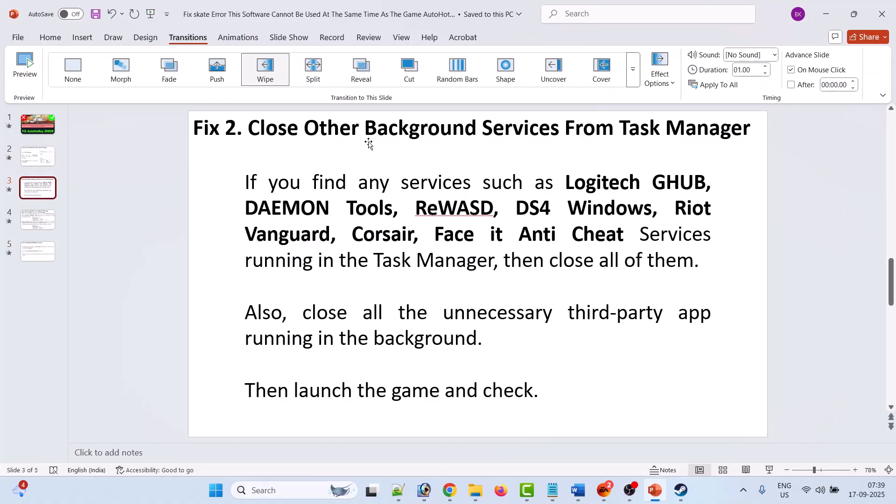Fix 2 is to close other background services from Task Manager. If you find any services such as Logitech G Hub, Daemon Tools, ReWASD, DS4 Windows, Ride, Vanguard, Corsair, FACEIT, or cheat services running in Task Manager, close all of them. Also close all unnecessary third-party apps running in the background, then launch the game and check.